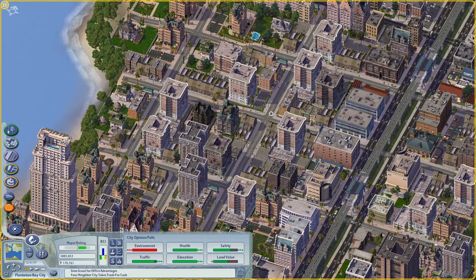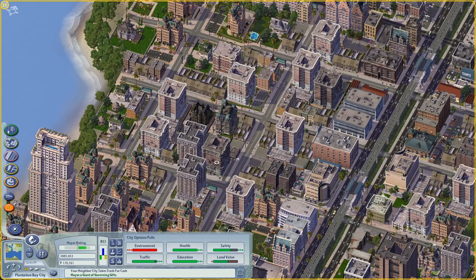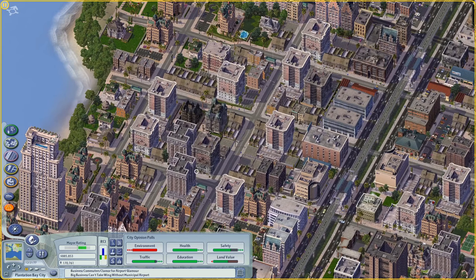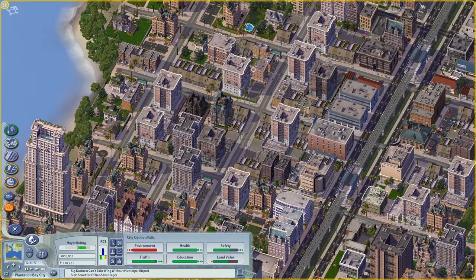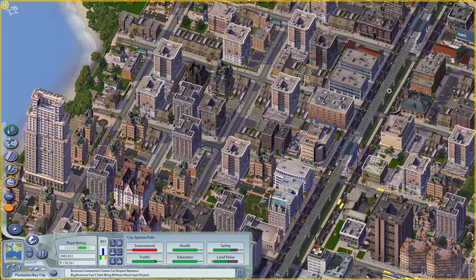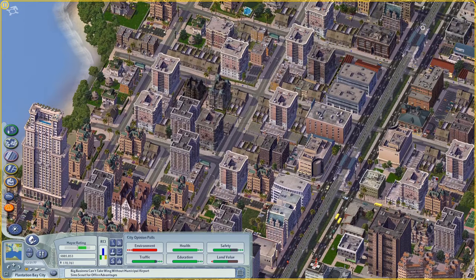One of the key problems the Network Add-on Mod or NAM fixes is pathfinding. In vanilla SimCity 4, if sims were going to work they would take the most direct route. With the NAM they're not going to take the shortest route - they're going to take the fastest route. So maybe they'll go an extra block to get on a fast boulevard or take an elevated rail, meaning it actually takes them less time even though the route is longer in tiles. Sims take the fastest routes rather than the most physically direct routes.